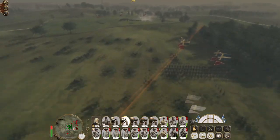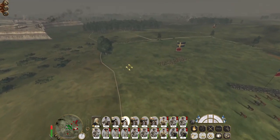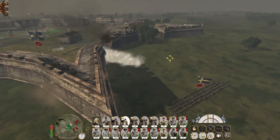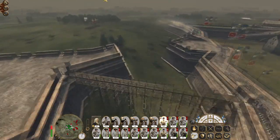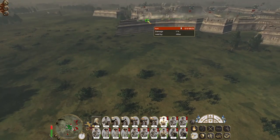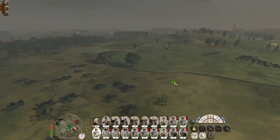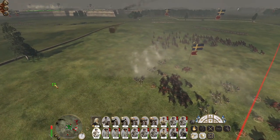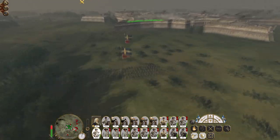You guys might actually switch to round shot and focus on their artillery. It looks like you're lifeguards with a six-pounder — if you're not careful you'll bring it within artillery range. They're also focusing on that section of the wall.